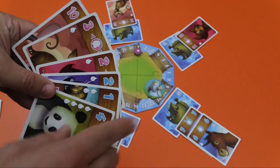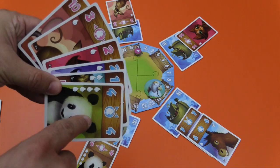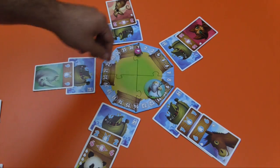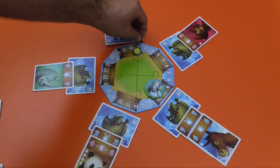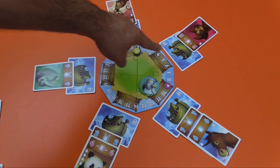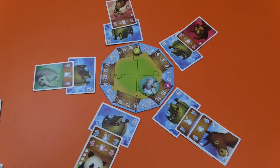Once someone has gotten rid of all the cards in their hand, everybody looks at their hand and counts how many tier points they have — in this case nine — and they would get that many points on this track. These are bad. The winner at the end of the game is going to be whoever has the fewest of these on the track.